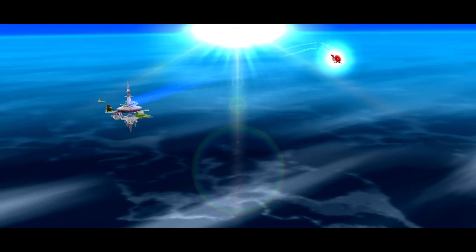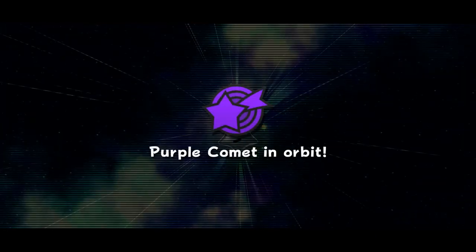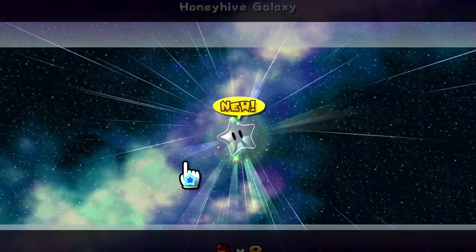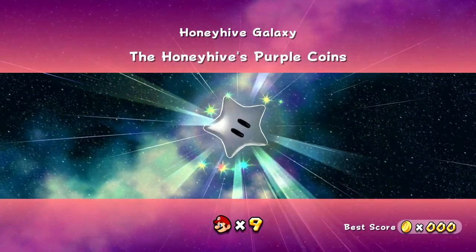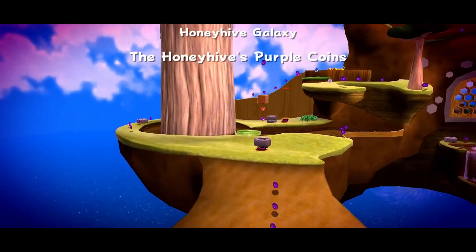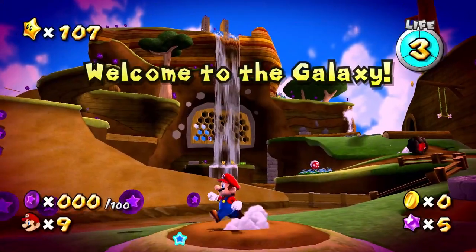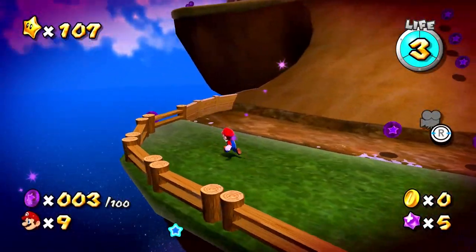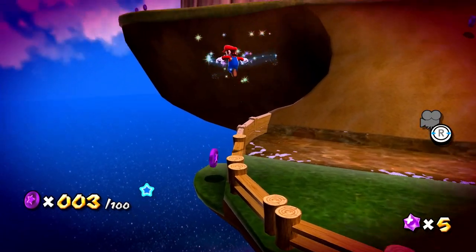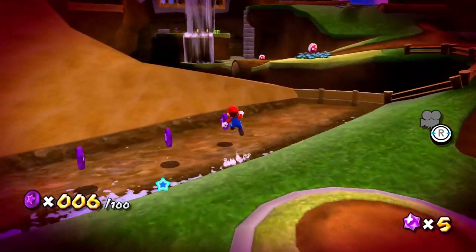Obviously collecting coins, but on top of that I hope we can do it with the bee suit — that'd be fun. Purple comet in orbit. The Honey Hive's Purple Coins. Will this one be timed as well? Is that going to be a common element? They are all over the place — spawning in just about every corner of this galaxy. This would be an interesting one if it is timed, but I think probably not. We'll just take our time, walk through, and enjoy finding them. It gives us a chance to get some extra exploration in these galaxies that we might not have had before.